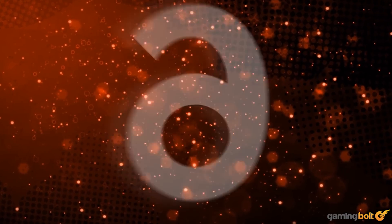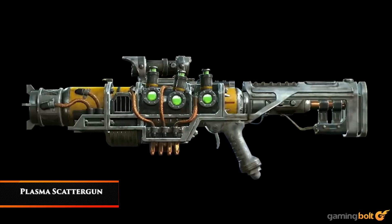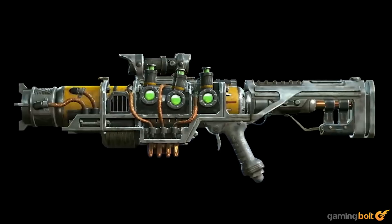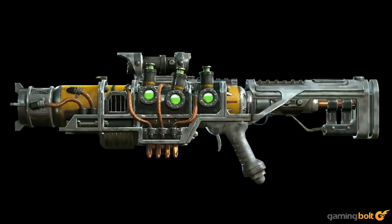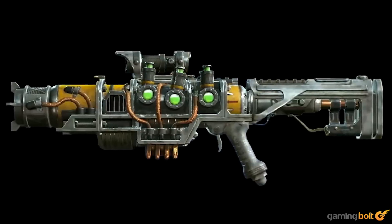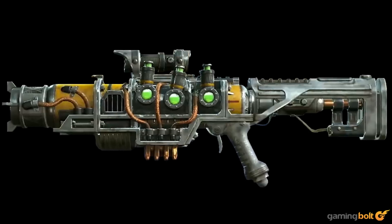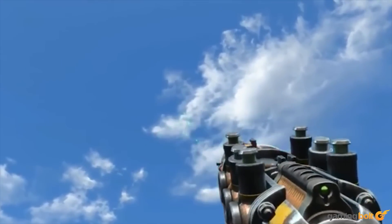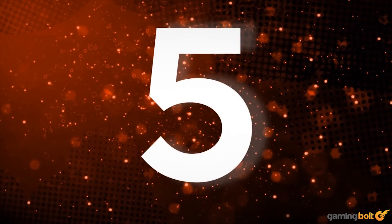Plasma Scattergun. What's cooler than a shotgun? A shotgun that fires plasma. Fallout's plasma weapons are always a ton of fun to play around with, usually ending with your enemies as pools of green goop at your feet. This particular variation is good for painting your foes green at close range.